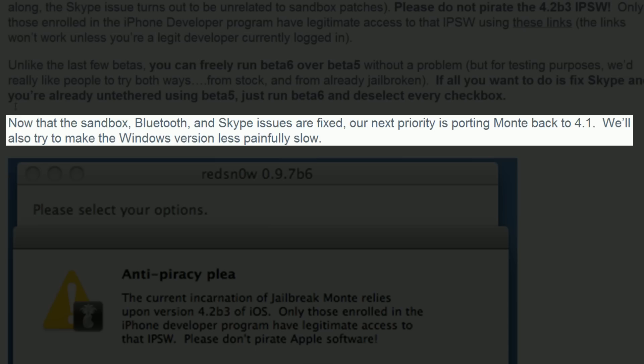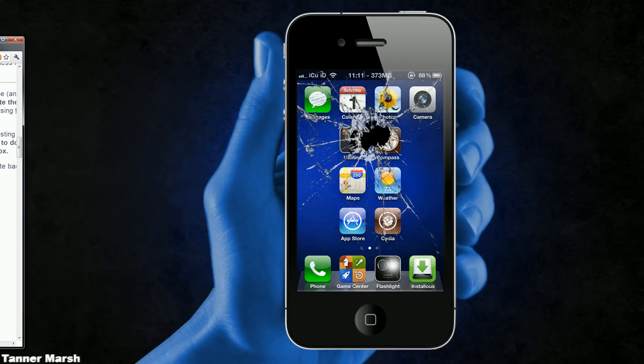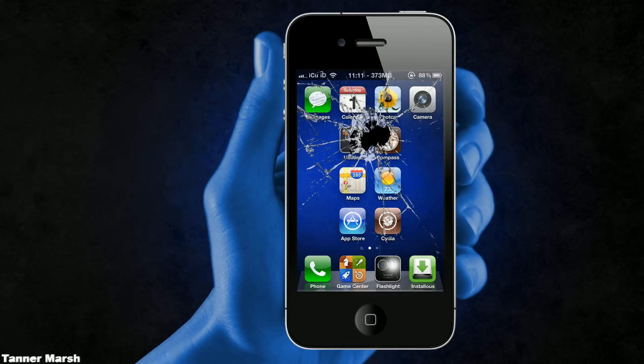If I zoom in here and go to this last entry, it says: 'Now that the sandbox, Bluetooth, and Skype issues are fixed, our next priority is porting Monty back to 4.1. We'll also try to make the Windows version less painfully slow.' So basically, RedSnow 0.9.7 beta 7 is going to use your 4.1 SHSH files instead of 4.2 beta 3 SHSH files. This is great because you won't need the 4.2 beta 3 firmware — just 4.1 — and it helps with their anti-piracy stance.